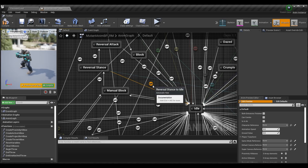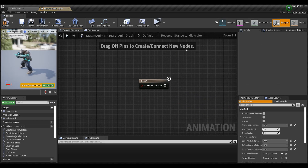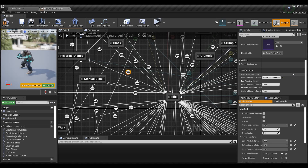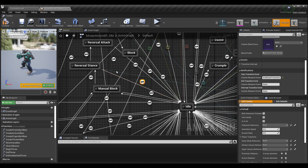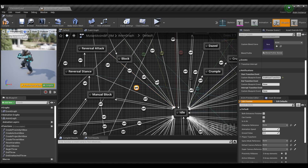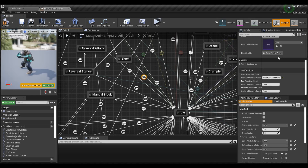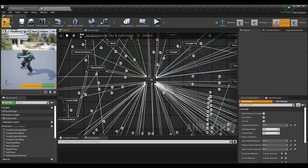To return to idle from reversal stance, just let the animation run out — it's an automatic rule based on sequence player once the animation finishes. Add an end attack transition start transition event here, just like regular commands returning to idle. Reversal attack also returns to idle automatically once the animation is done, and also needs an end attack transition event to reset everything — hitboxes and all — since it's a command just like the others.